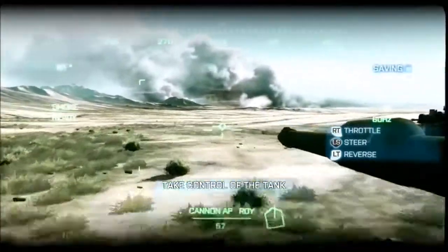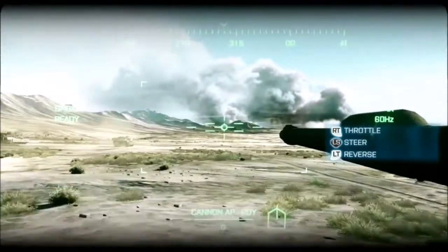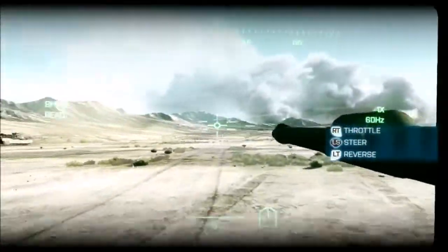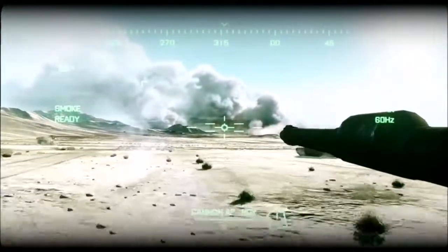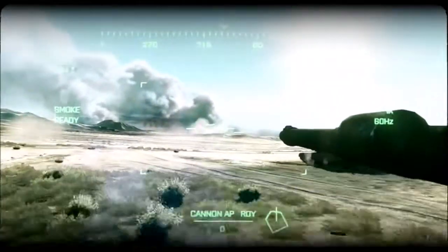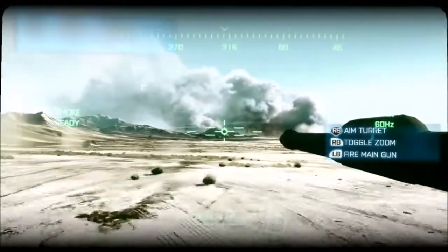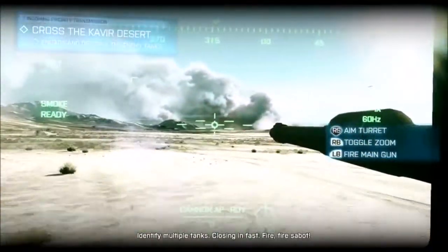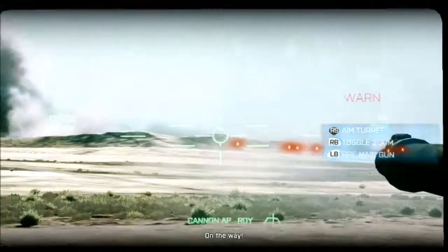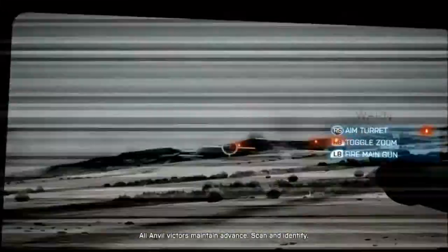Negative, nothing yet. Okay, everyone we see ahead of us from here on is enemy. Let's go. Identify multiple tanks, closing in fast. Fire! Water server! All Anvil vectors, maintain advance. Scan and identify.